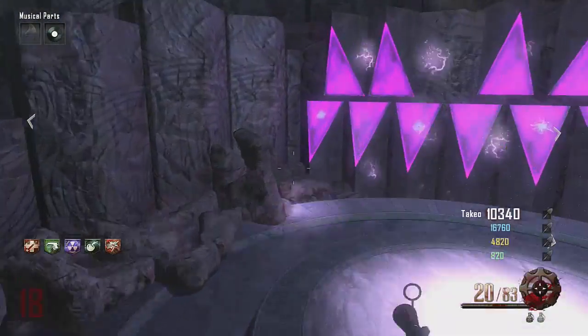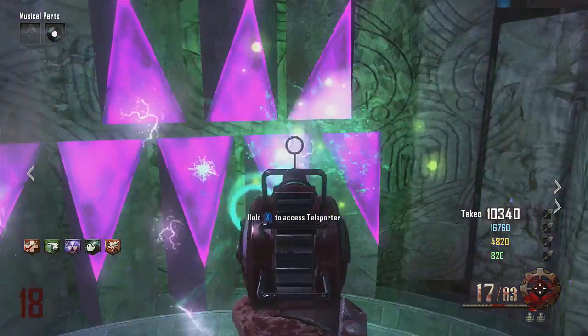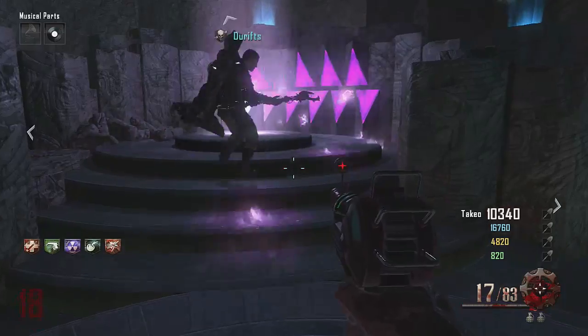Now we are in the Crazy Place and I'm going to show you with a ray gun how to do it from left to right. 1, 3, 6 — that's the first combination you want to hit with the Lightning Staff.